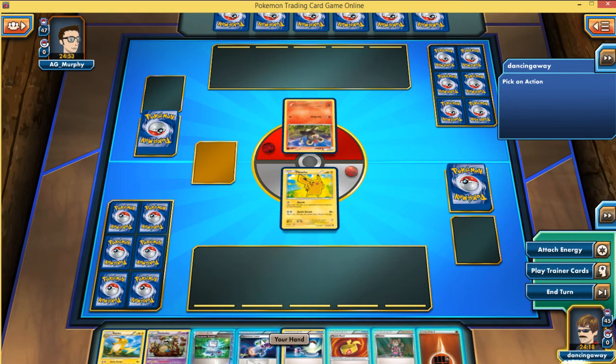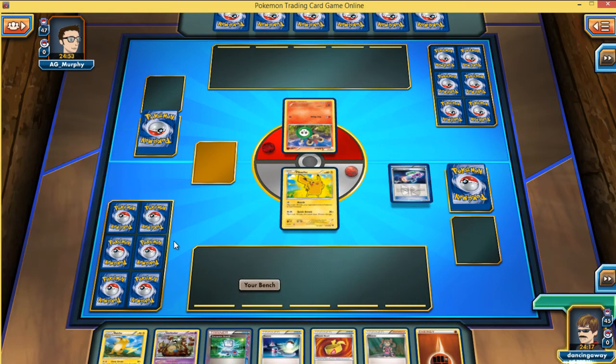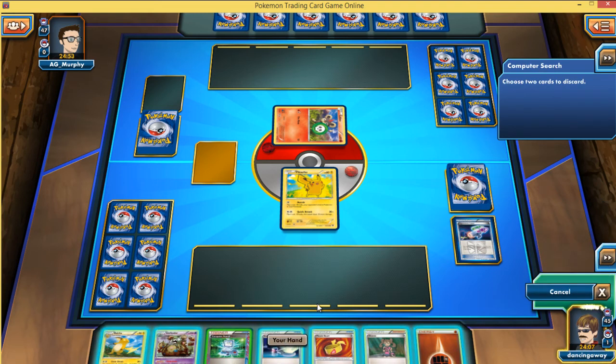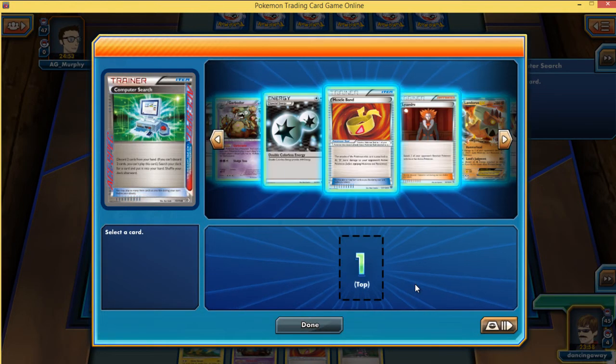Now this deck does have a Pyroar matchup. Essentially you've got Raichu with a full bench and a Muscle Band, or a full bench Laser, or some combination of half bench, Laser, Muscle Band, Virbank, etc., that can KO Pyroar. Not to mention I play Garbodor to shut off the ability and be able to get the KOs with Mewtwo and Landorus.